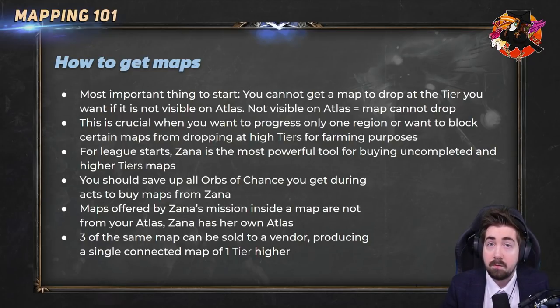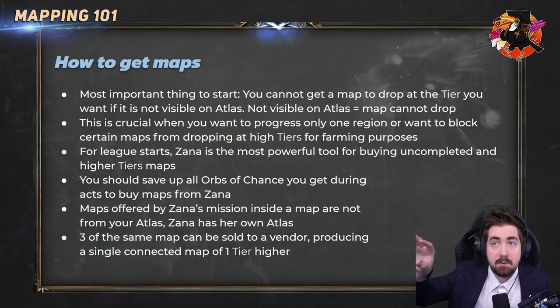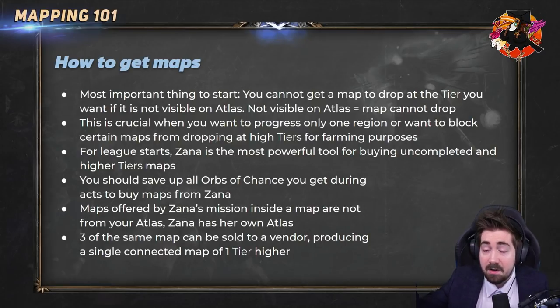Zana will offer you maps you don't necessarily have, which can be really good for completion — maybe there's a map you've been struggling to get and Zana offers it. There's also a great trick for getting endgame lab trials for your uber ascendancy. When Zana appears in maps, look through her offerings and check the bonus at the bottom — it'll sometimes say 'contains an abyss,' 'contains a unique item,' or 'contains a harvest.'